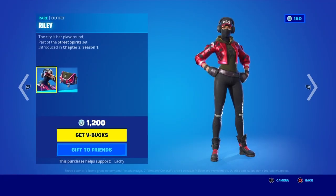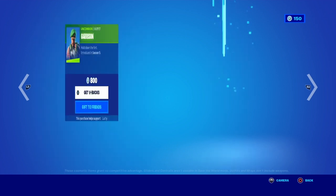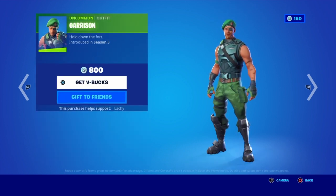Riley is back — that has been in the shop for a while — with the ghostly back bling. Kind of goes with the Halloween vibes. You can get the Garrison skin back in the item shop, also hasn't been in the shop for a while. I remember when the double barrel was added, the skin was added too, and Ninja was using him.